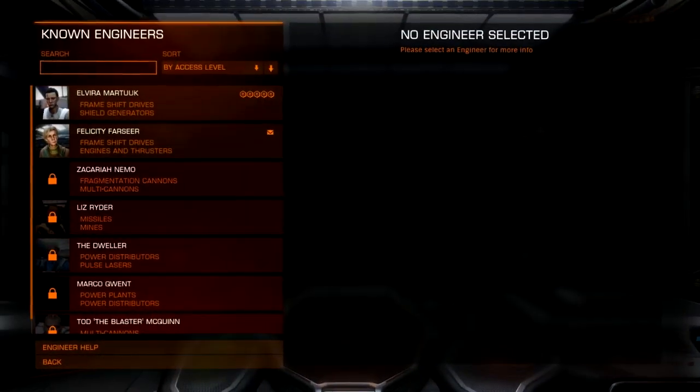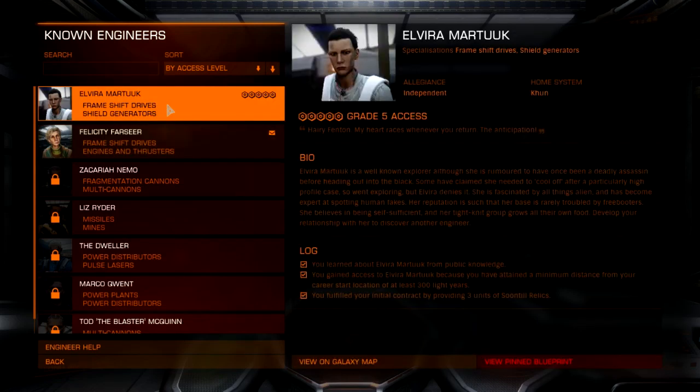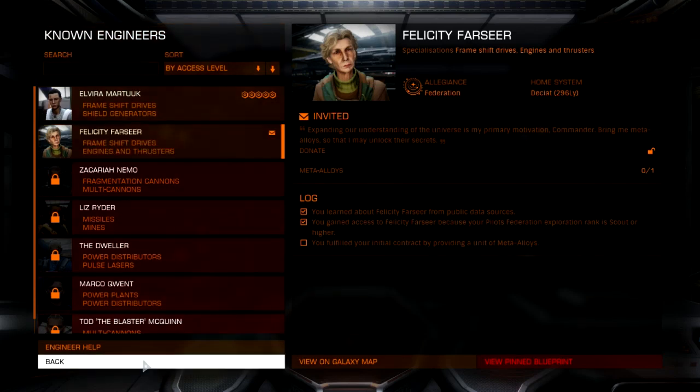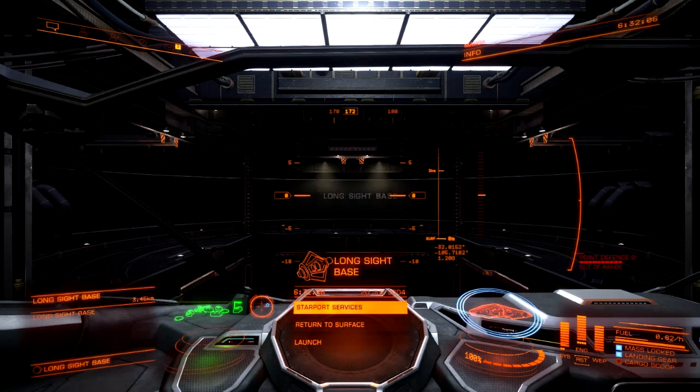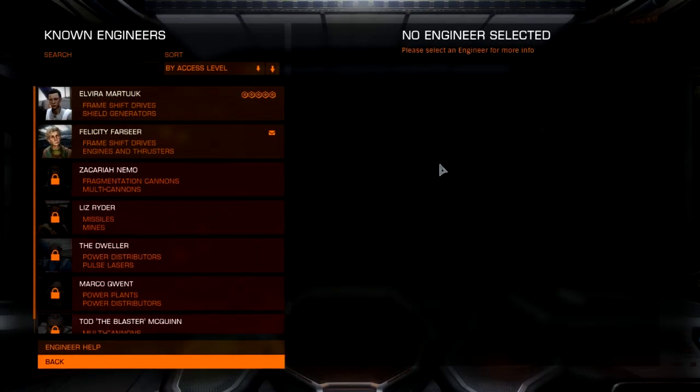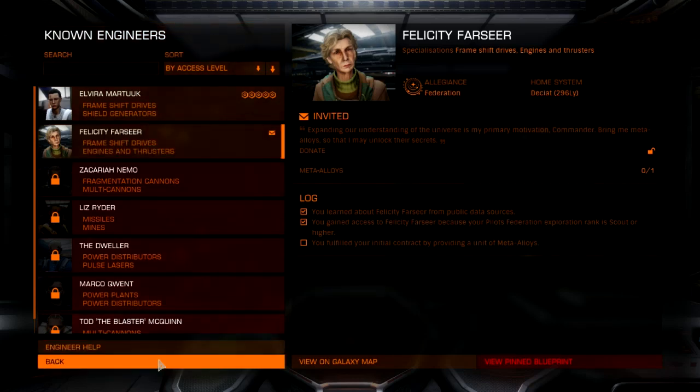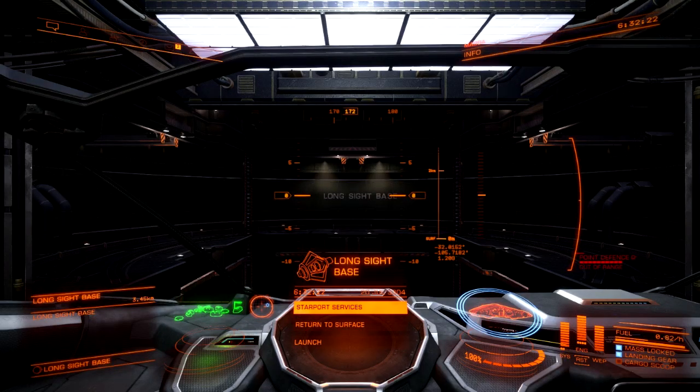Engineers. My status here — I have grade five access because of the exploration data I sold here. I'm going to be heading off to Felicity Farseer, and I'm going to need one unit of meta-alloy. I know where to get them but I don't remember the name, so I'll have to look that up and plot my course.